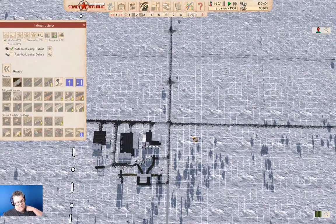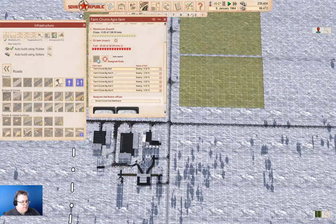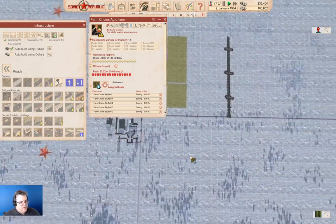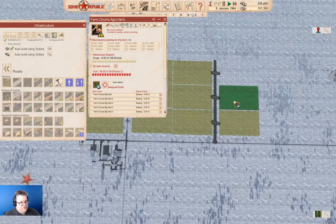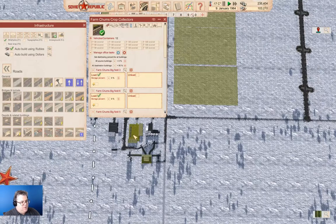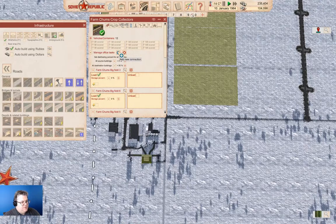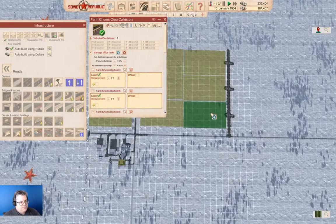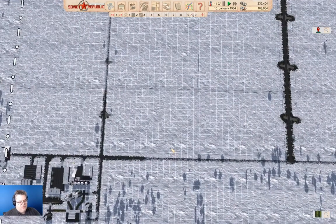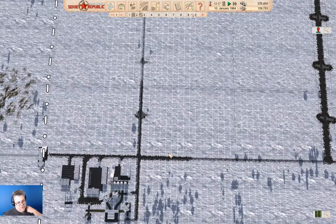Now we have twice as many fields. Our agro farm has six of them and we have six mechanisms. I think we can get away with assigning all 12 fields to one farm - we'll find out. What we do have to do is assign the fields here like this. That's more crop production eventually.